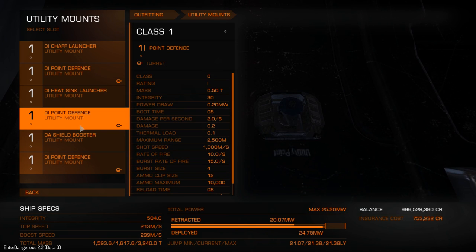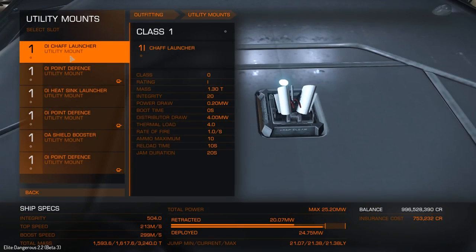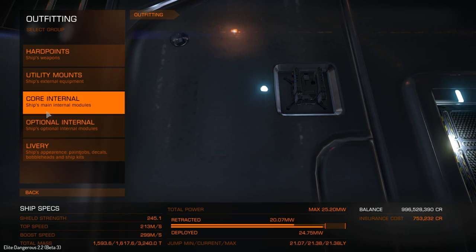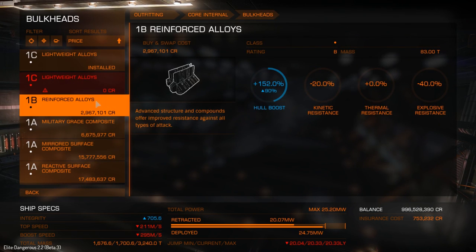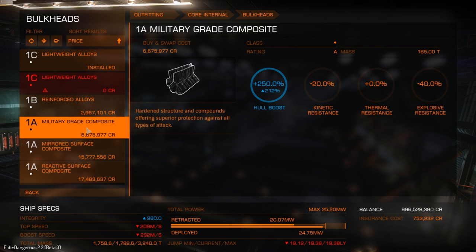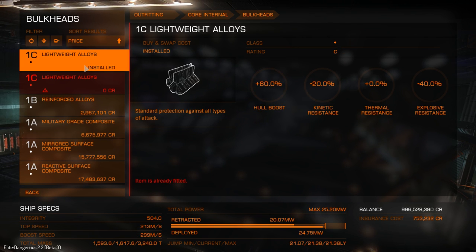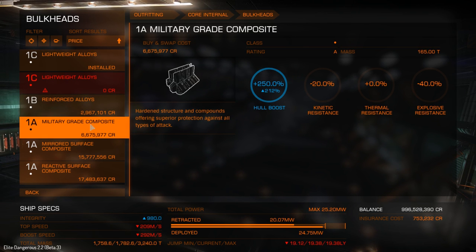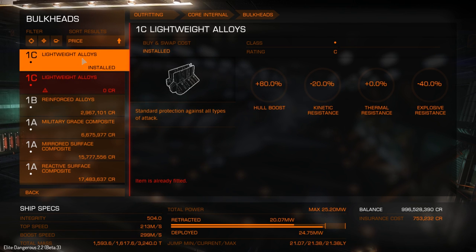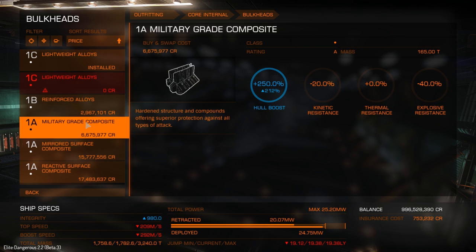As you know from before, I've got twin beams, two multi-cannons and a seeker missile pack. Utilities: two point defense, three point defense, a shield booster, heat sink and a chaff - I've pretty well covered all the bases. Fitting the military grade drops my jump range down to 19 from 21, which is quite significant. But I get a 212% hull boost. In the 2.2 final this is probably something I would consider.